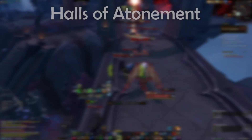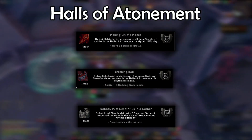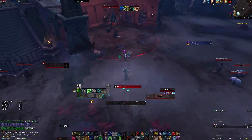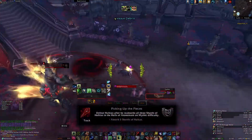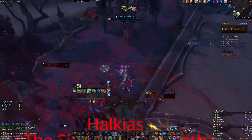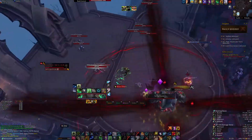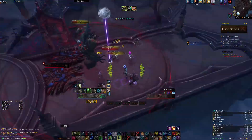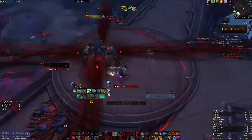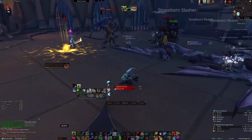Next, we'll be going to Revendreth to Halls of Atonement. If you have a DPS that can go healer for one of the bosses and a mage, shaman, or druid, this will help. The first achievement, Picking Up the Pieces, requires you kill trash leading from Halkias to each of his shards — essentially the whole beginning area. You need to kill all three of his shards like normal, but once engaged in boss combat with Halkias, take him as a group over to each of the areas his shards were. This achievement is fairly buggy, so as long as he's been to each platform, it should be good to kill him.